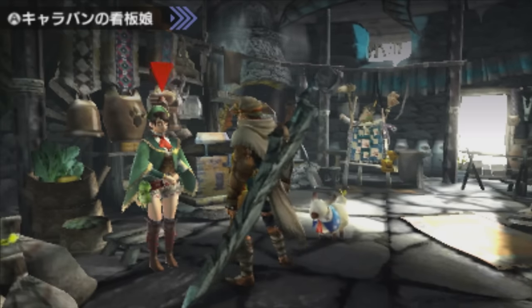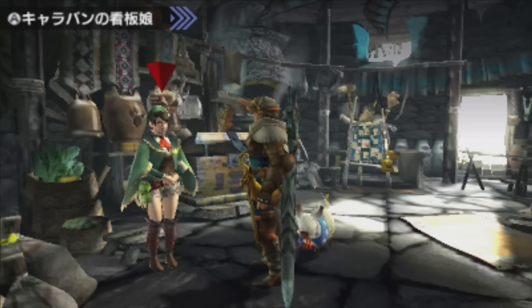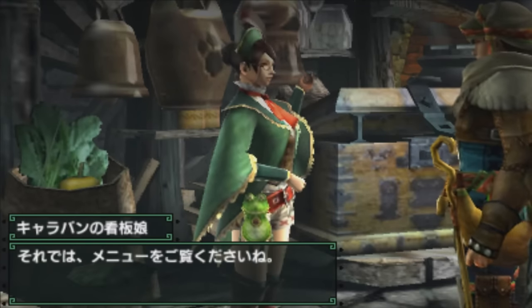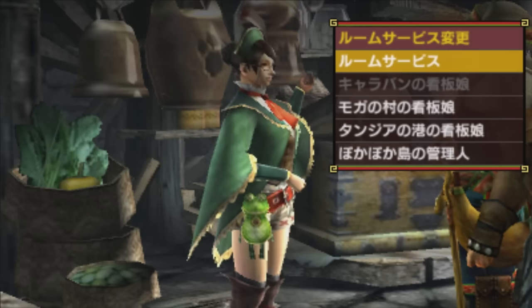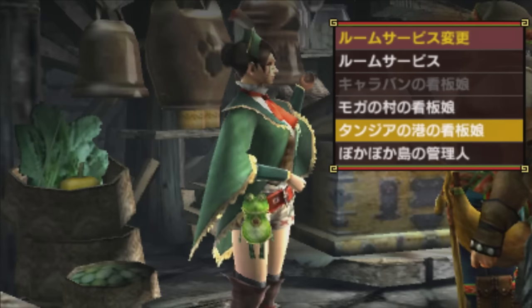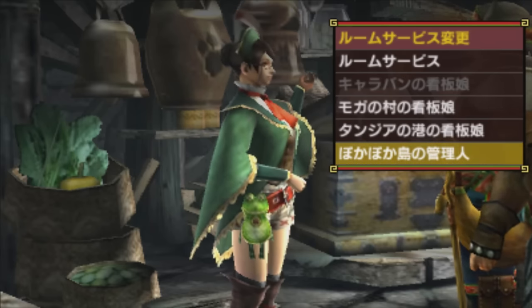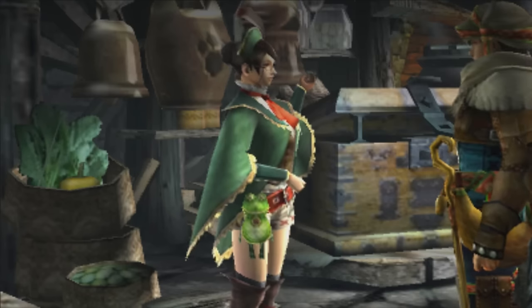The guild mum is here not because she's making a little visit to the village — it's because I can set her up as my custom room attendant. You can change between four or five towards the end of the game. We've got her, the Moga quest lady, the Tanzia quest lady, and also the little manager cat from Chico Sans from 4th Gen. So you can change those if you'd like to.